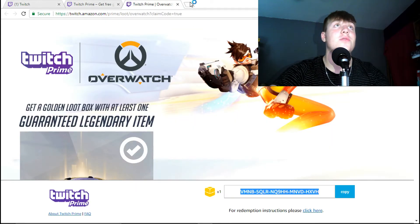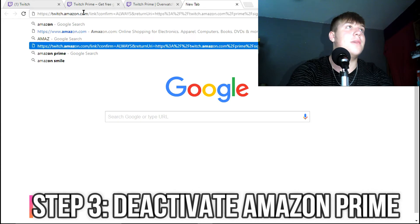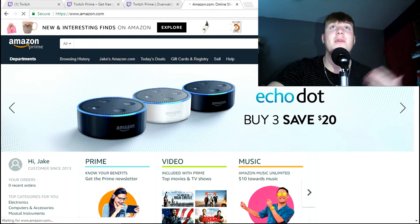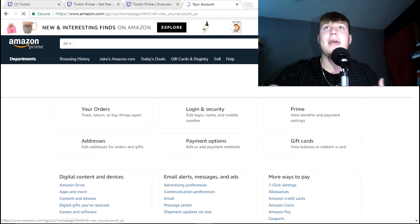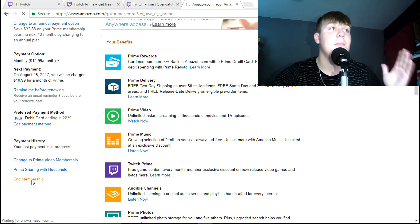Now I'm gonna show you guys how to undo it. We're gonna go to Amazon right away, go to the website — it's gonna have me registered as having Amazon Prime. We've got our code, so we're getting out of there right now. Go to 'My Account' then 'Prime.' Right here it says 'End Membership.'